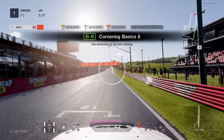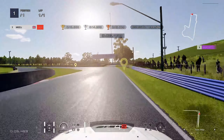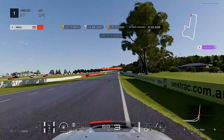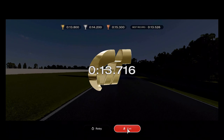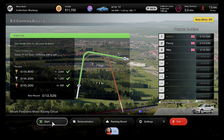So again, acceleration to max, you're looking at these boards on the right hand side. I get to about the 100m board, brake, and as soon as I start to see the corner turn in, power on out the corner. You can probably take it even a bit wider on entry and you get a 13.7. Not too bad — we got the gold and the next one is B9.